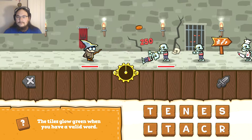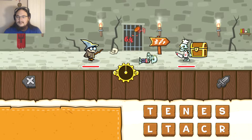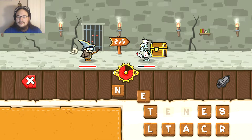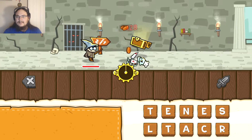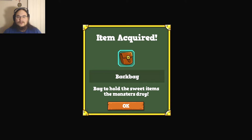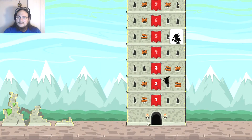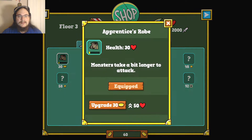Let's go with learn, here. I can't use words I've already used. Seer? Tent? Floor clear! I got a backpack to hold sweet items the monsters drop. That's neato. Centrialist? Okay. Floor three! We can do this! You can now upgrade your robes as well. I'll upgrade to these cool black robes — 30 health, monsters take a bit longer to attack. I'll take it.